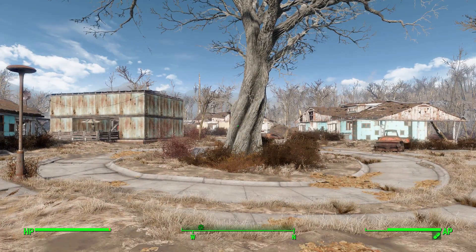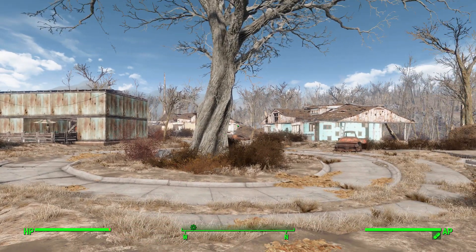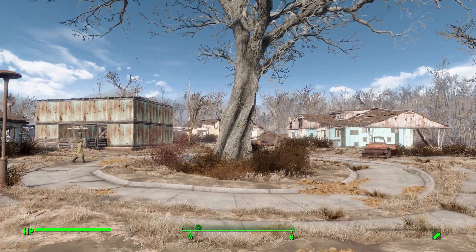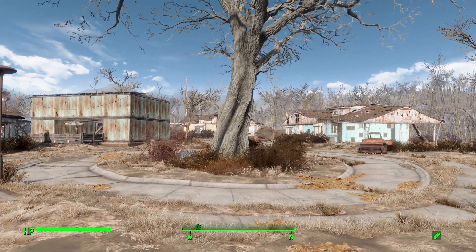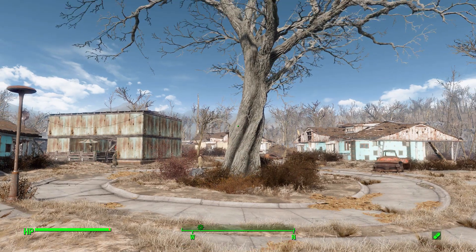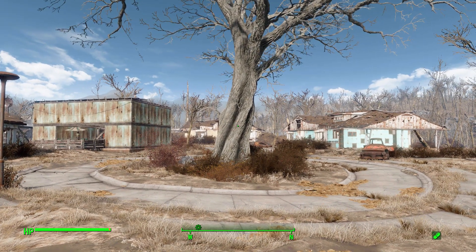Hello everyone and welcome back to my Fallout 4 mod spotlight series. Today we are having a look at the Tactical Distraction System, which is being made by user Flipdz. What this piece of work looks to add into the game is some Manhunt/Metal Gear Solid type luring mechanics, which I think will be a welcome addition to any sneaky type characters out there.